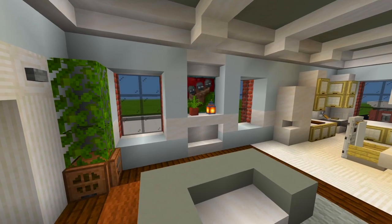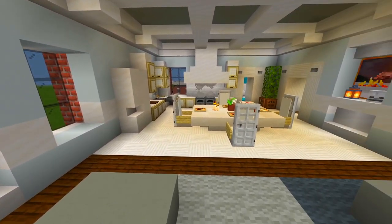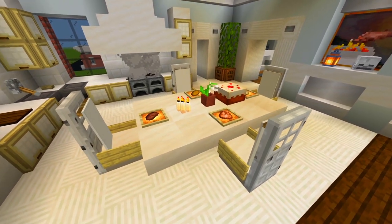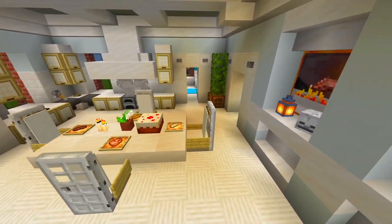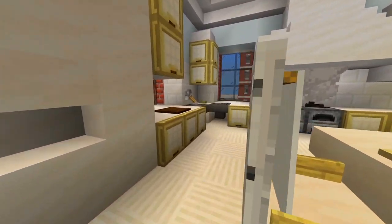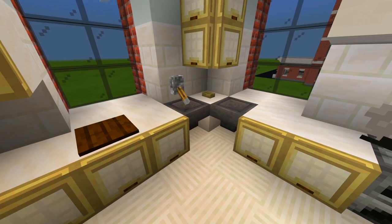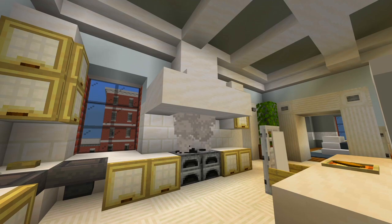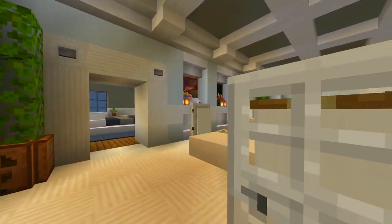Over on this side we have a little cutout in the wall, and then we'll take a look at the kitchen slash dining room. We got the dining room table, which fit perfectly right down the center of this room. And then over here we have the fridge, some corner sinks, a little cutting board, the ovens over here, and an oven hood.